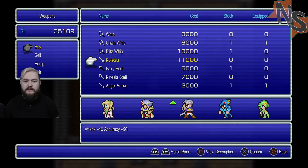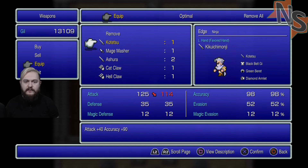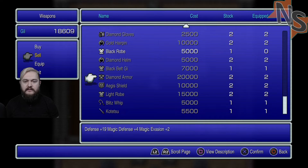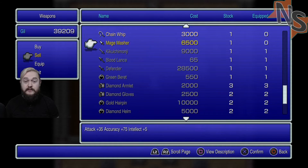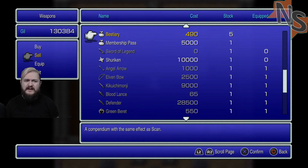Blitz Whip - let's get two of those. Kinesis Staff - that sounds cool. Optimize, optimize, optimize - oh shit! Well, I can sell the other one. Sell that, sell that, sell those. I don't know why we were picking up these claws - it's not like... well, I guess he could come back to our party at some point.